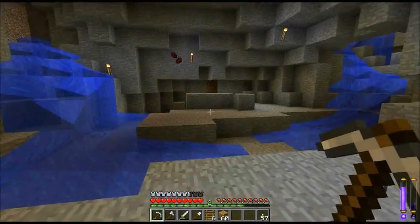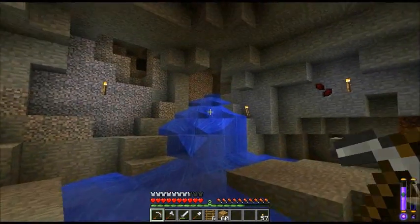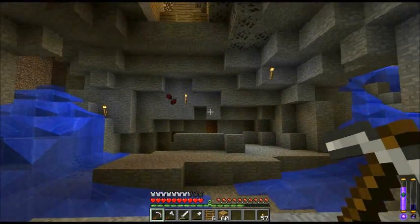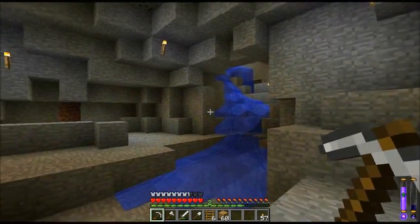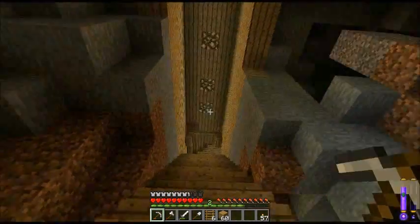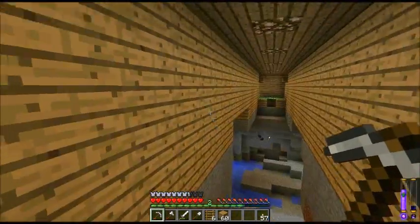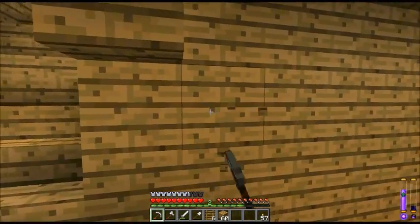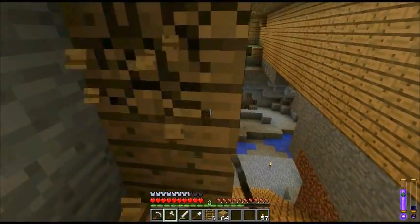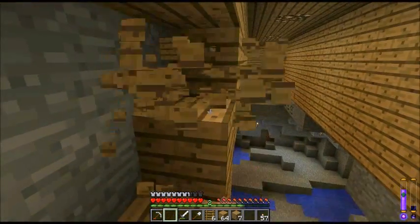I kind of want to keep the cave's natural flow — when it goes up I'll go up and things like that. As you can see there are two nice areas here which go up, and I was thinking I could have a nice big area in here almost like a lobby, and then two staircases leading up to different areas. In this main lobby I'll also have different rooms such as a storage room. Before I do any of that, I want to build a bridge across here, and I'm thinking of moving the walls out as well.